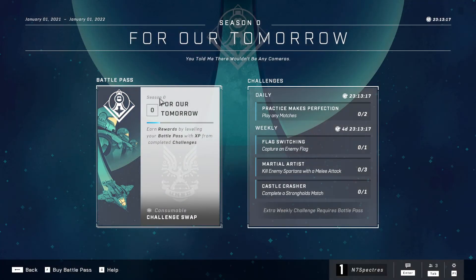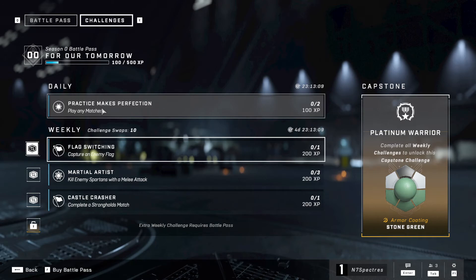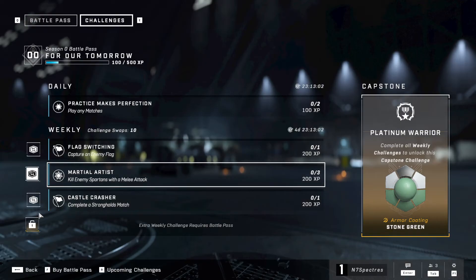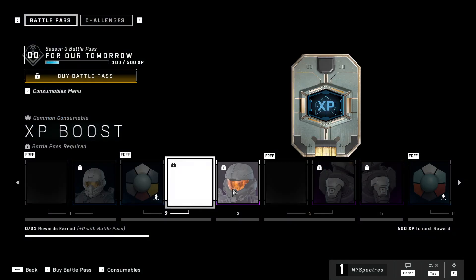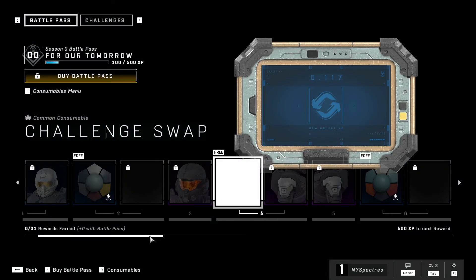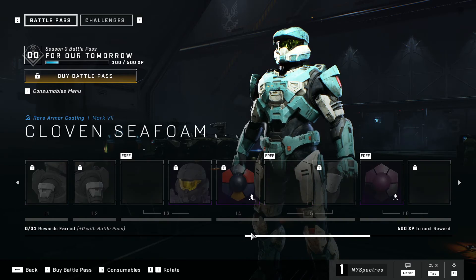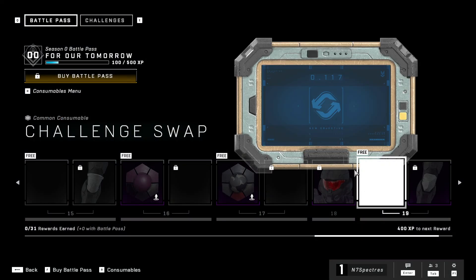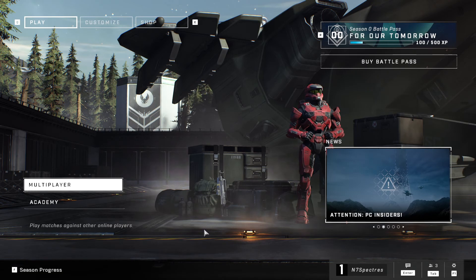In season progression, here's the battle pass. You have daily challenges — I just completed a match — and you can do capture the flag objectives and swap them around. Level one is free and you can get shaders. Just like any typical battle pass, you unlock shaders and there are XP boosts, plus challenge swaps if you don't want to use a particular challenge. Pretty simple, nothing too crazy.